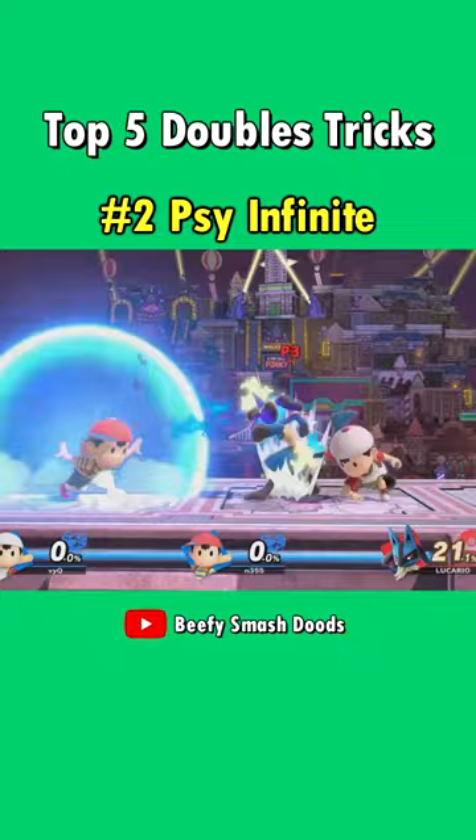And lastly, Rosalina's gravitational pull in combination with certain projectiles completely crushes doubles. The most broken combo here is Robin's fully charged neutral B.